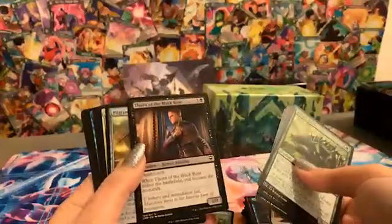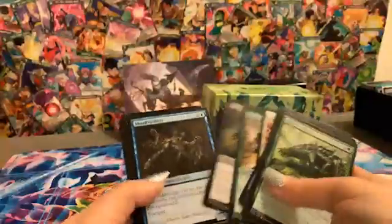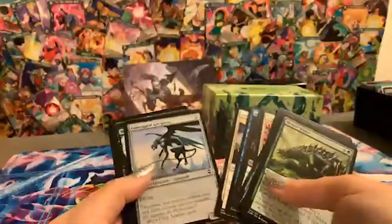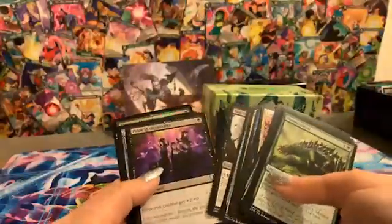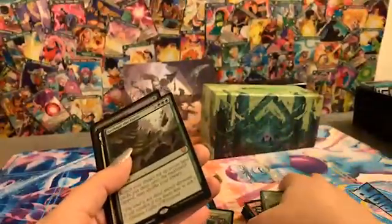Thorn of the Black Rose — when it enters the battlefield you become the Monarch and it has deathtouch. Monarch is something I haven't really played with before, but most of the time you get benefits for being the Monarch, so that's kind of cool.